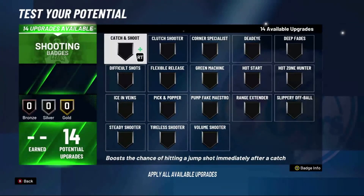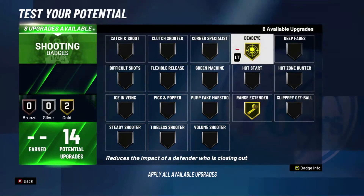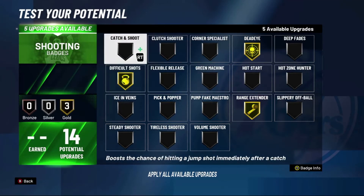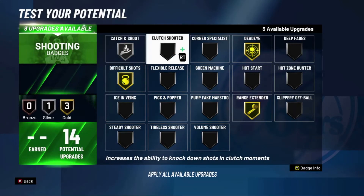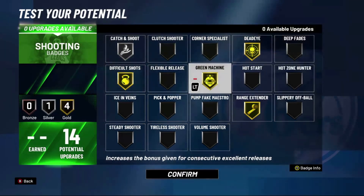Moving on to shooting badges. The most important one is Range Extender — put that all the way up. Then put Deadeye all the way up. Difficult Shots: you're going to be handling the ball a lot and shooting off the dribble with a point guard build, so definitely put three on Difficult Shots. And even though you won't be shooting as many catch-and-shoot threes as a shooting guard or small forward, you're still going to shoot some — put two on Catch and Shoot at silver. For the last three, in the actual game I'd typically put them on Hot Zone Hunter, but no one has hot zones in the demo, so for now I'm putting those three points on Green Machine.